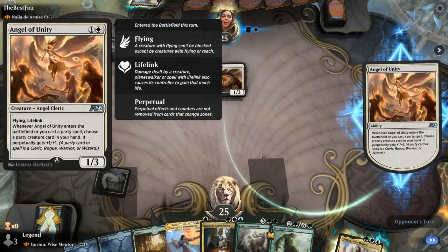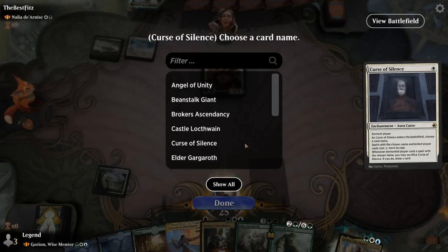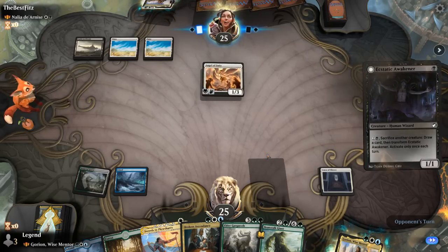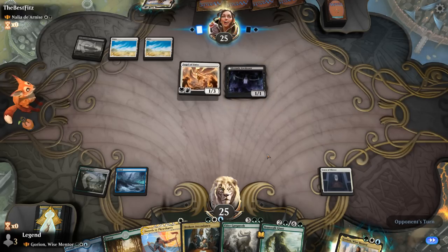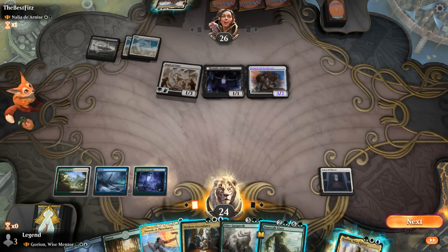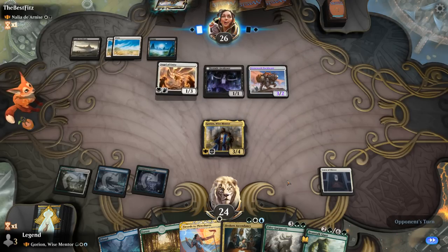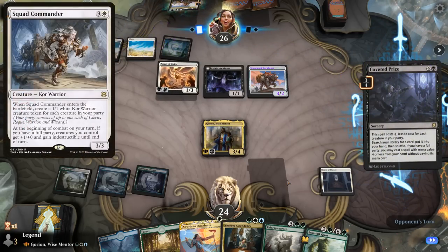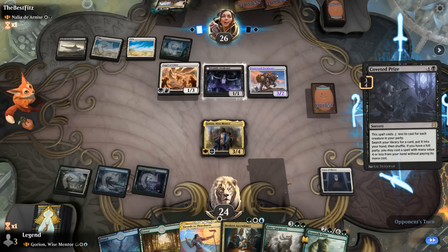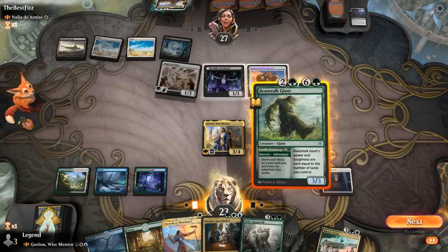Angel of Unity is potentially worth killing, but Curse of Silence might be the play instead — naming the opponent's commander is going to significantly slow them down. The Awakener triggers the Angel and there's a Pack Beast, so our opponent is close to a full party already. They'll need to wait until 5 mana to cast our commander, so for now we play Gorion and hope to untap with it. Our opponent may be searching up a Squad Commando to pump the team, or could get removal for my commander or the Curse of Silence, but they don't get to play it for free at least.